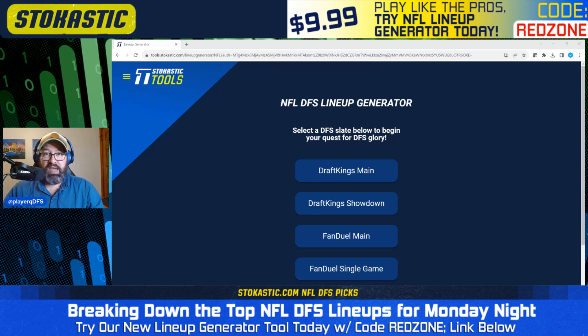Right now is the perfect time to sign up for the lineup generator if you haven't already done so, because today is the last day you can get it for $9.99 for your first week using the link in the description. After that, it's going to be $14.95 per week. You can still get it for your first week for $9.99 as of today. Sign up right now and you'll be able to use it for tonight's slate — both showdown and main — Thursday Night Football, Sunday, and next Monday's slate.